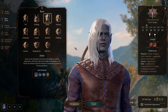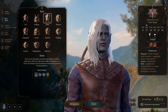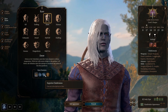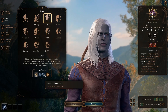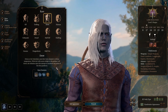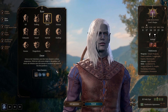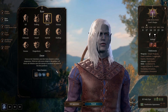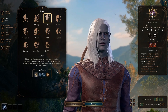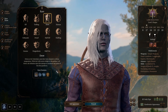As for the Drow, they come with proficiency in rapiers, short swords and hand crossbows, and are also proficient in perception. Much like the elves, they gain advantage against charm and are immune to magical sleep, with the added benefit of superior darkvision that has double range. They also get Drow Magic, which gives them Fairy Fire as well as the Darkness spell at levels 3 and 5. This is pretty much on par with the Tiefling — the superior darkvision can be very helpful, especially in some areas in chapter 2.